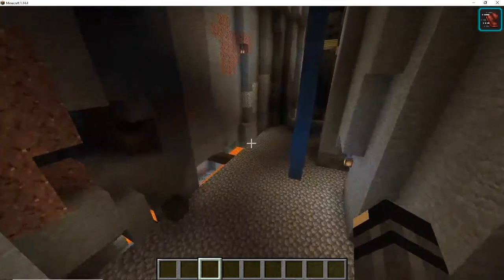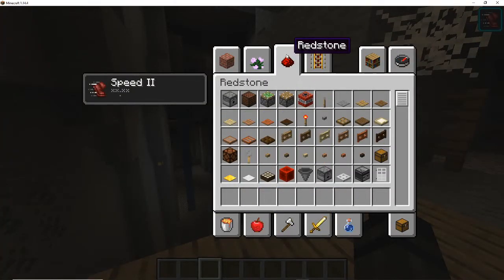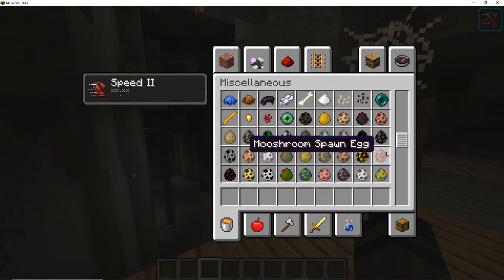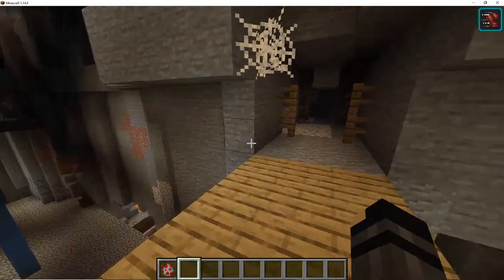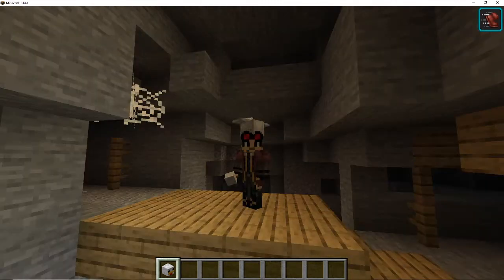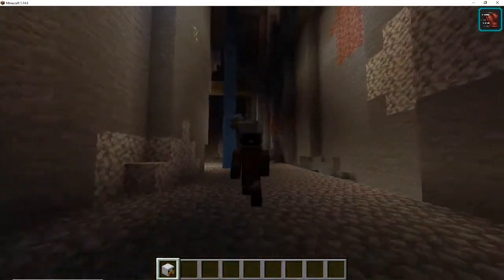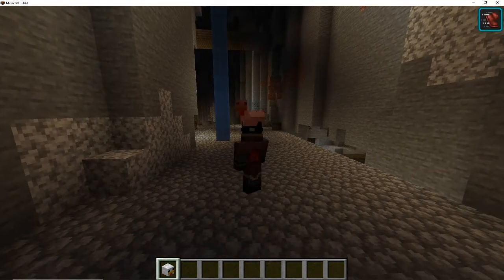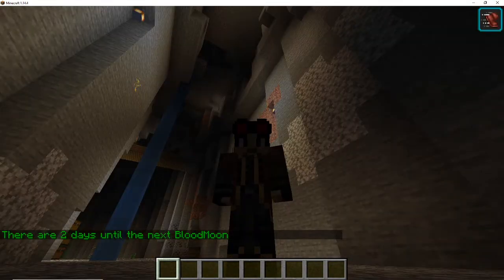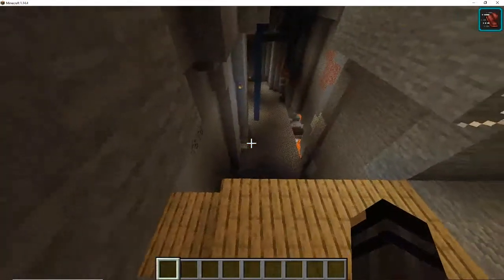So here we are in creative and there's a lot of different little things in this update. We'll go with some of the smaller stuff first and then we'll get into some of the bigger stuff. If I spawn a chicken here and I right-click this chicken, you can see I can pick it up. I have a chicken in my inventory and if I just walk off this ledge, I will actually glide down, take no fall damage, and then I can throw the chicken out and now he's free to go.